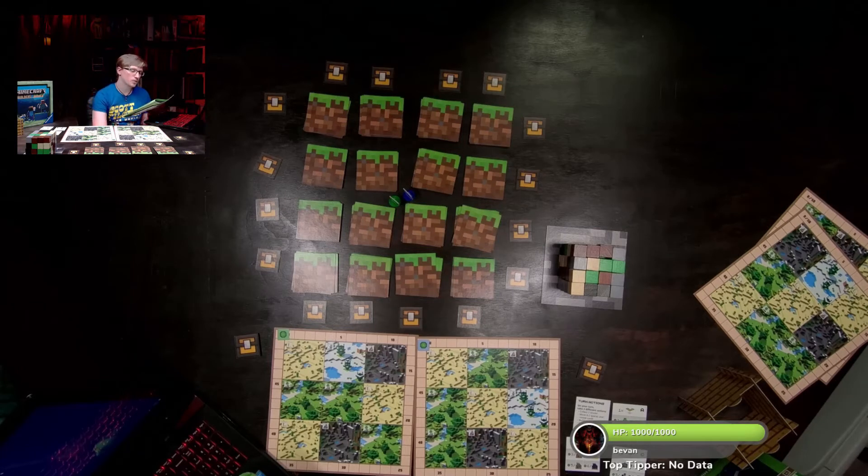If you're playing for the first time with kids, there's a simplified variant: instead of counting the largest continuous group, just count all the spaces matching the criteria on your player board. This means less mental calculation. We won't be playing the shortcut way though.